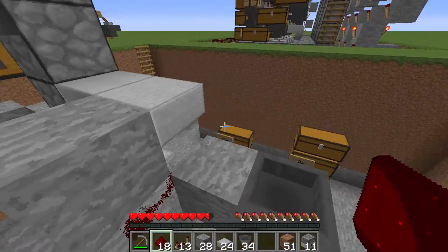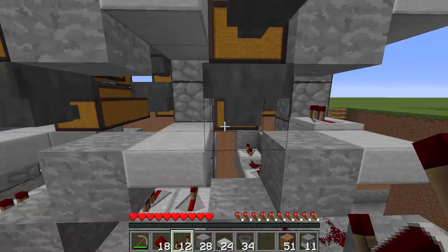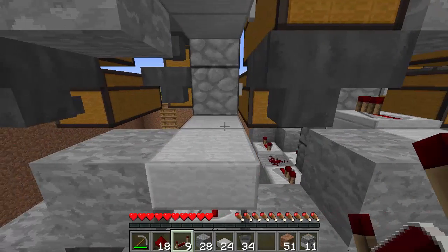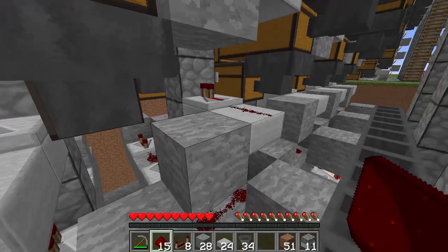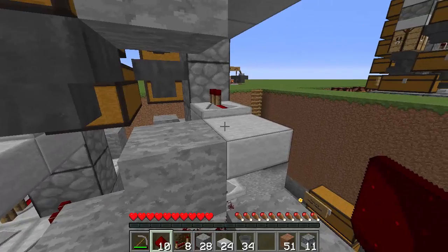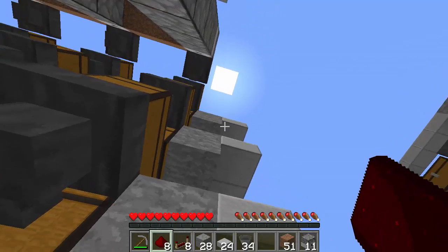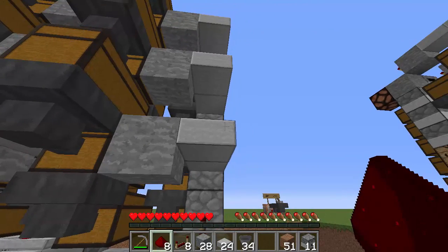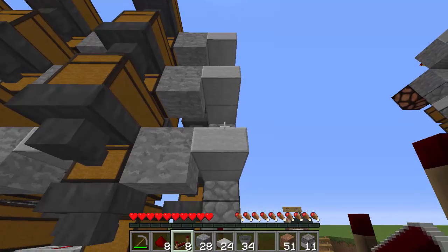Now we've got to do that with the other ones. I'll scoot across — careful not to fall into the hopper — come out to the edge, put in one-tick repeaters and the two redstone pieces. The top one simply has three pieces of redstone; the other ones have the repeater. That leaves us with one more — I'll step in the back so I can see this section.